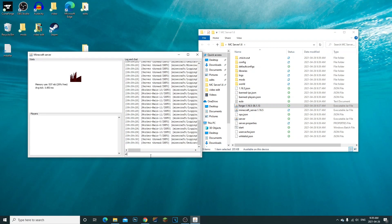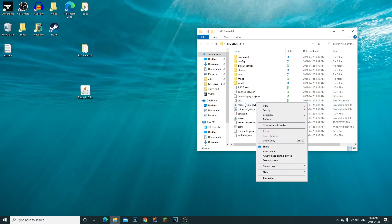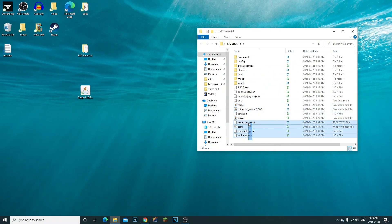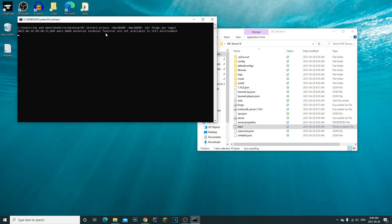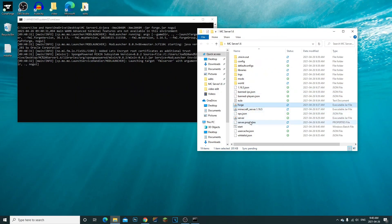Once it's done, type 'stop' to stop the server. Now rename the Forge jar file to just 'forge'. Then go back and edit your start.bat file: replace 'server.jar' with 'forge.jar'. Save the file. Now when you run start.bat, it will detect forge.jar instead of the vanilla server.jar — you can see at the top it now says 'forge.jar'.